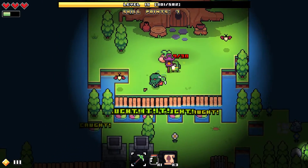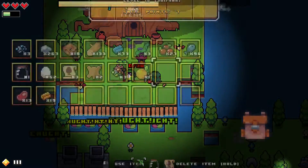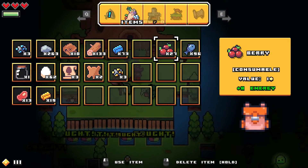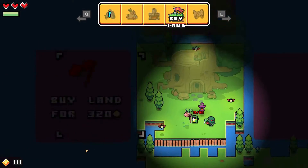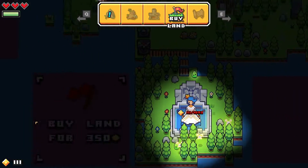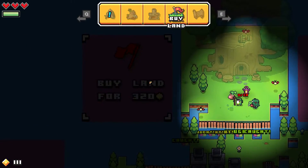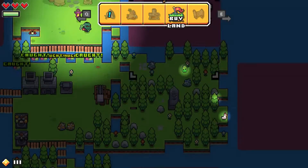How much would my next expansion cost? I'm probably hungry. The next land purchase options are 270 and 280 coins. I could probably get those because I do have a lot of gold. Let's go through here and collect some resources.